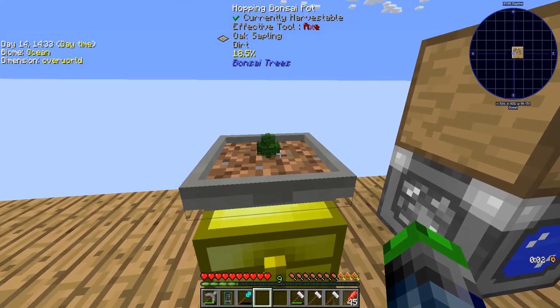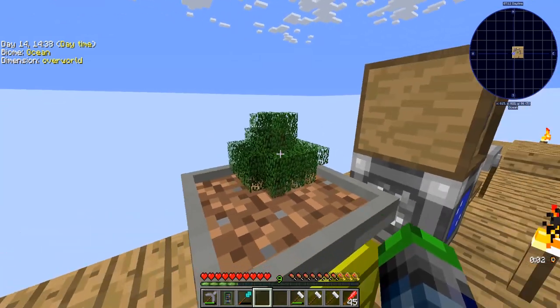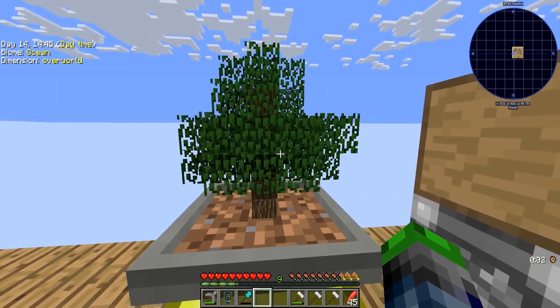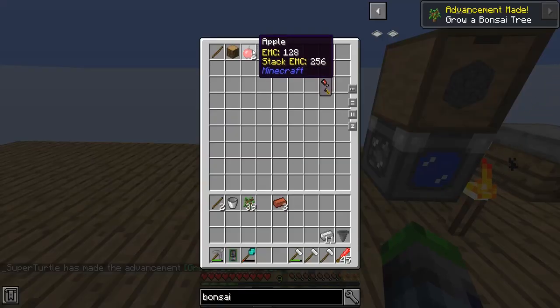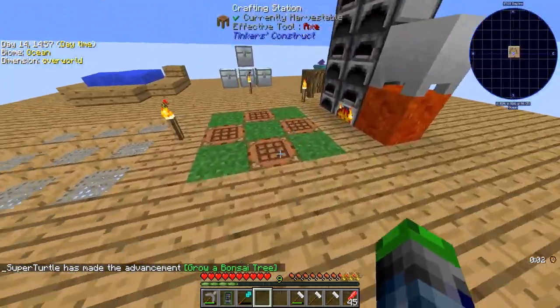And now it starts to grow a little tree. Look at it — it's so adorable. It's so funny when the textures of these get mixed up because you'll have all the leaves replaced with like rails and it looks so weird and funny at the same time. But it grows a bonsai tree. We got two apples, oak wood, and a stick. So now we don't have to worry about cutting trees anymore.